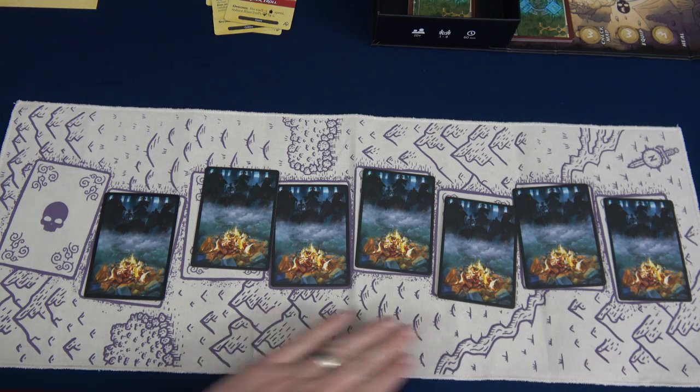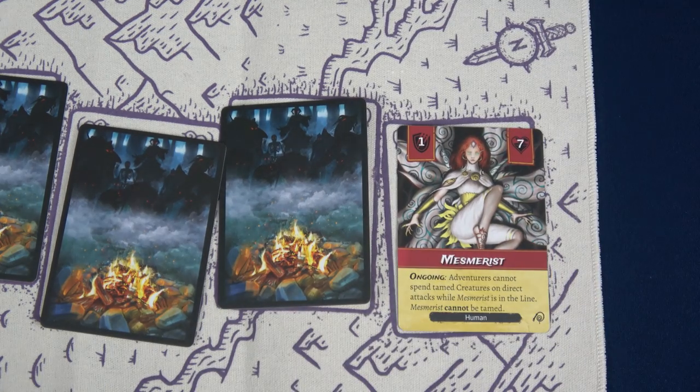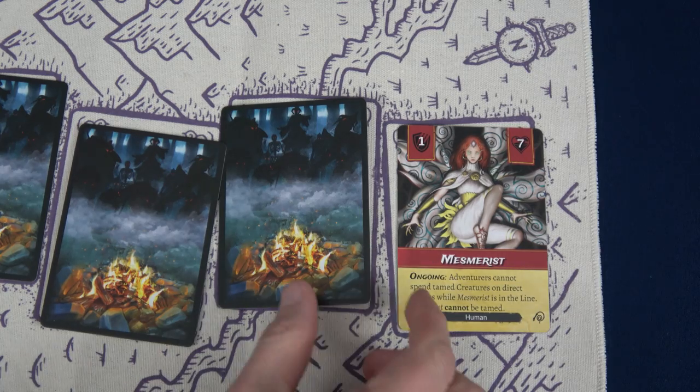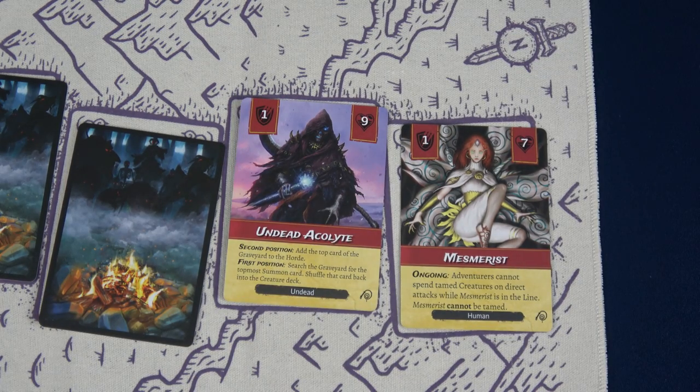We have seven creatures out. Revealing our first two: the Mesmerist has an ongoing effect — adventurers cannot spend tamed creatures on direct attacks while it's in line, and it cannot be tamed. We don't have tamed abilities, so that's fine. Our second creature is another Acolyte in second position, which says add the top card of the graveyard to the horde. The top card of the graveyard is that River Troll, so it goes into the horde — that's what we'll fight at the end of the game.